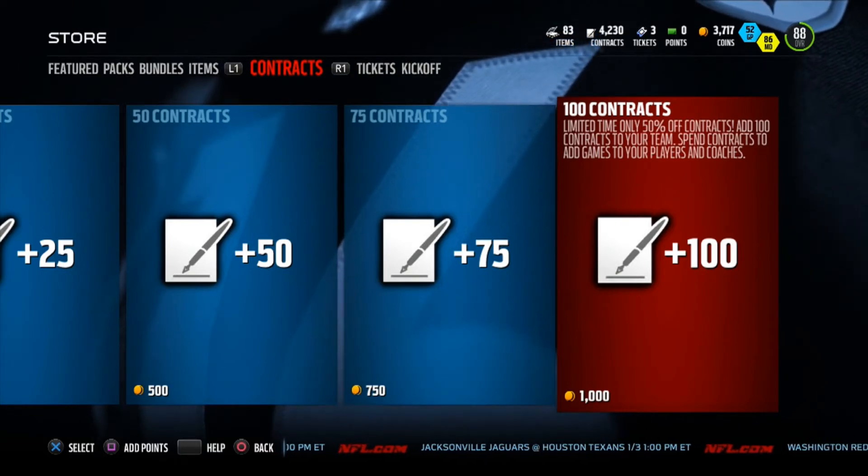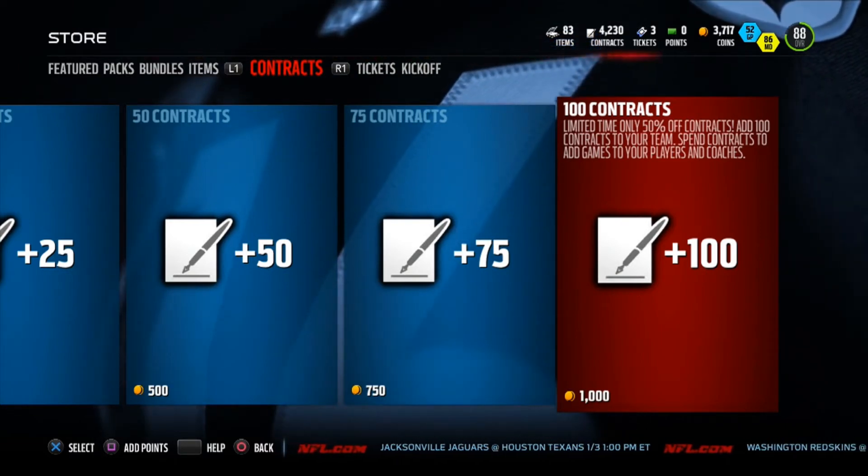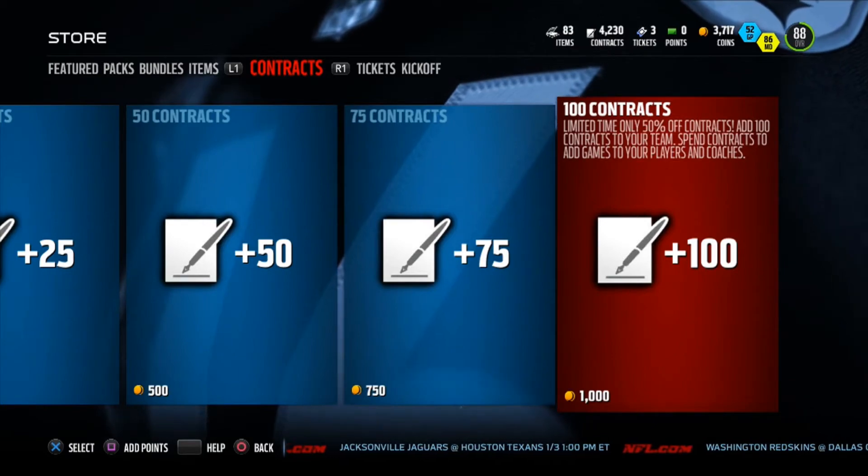Now, you can spend 1,000 coins for 100 contracts. Now, this is the tip.